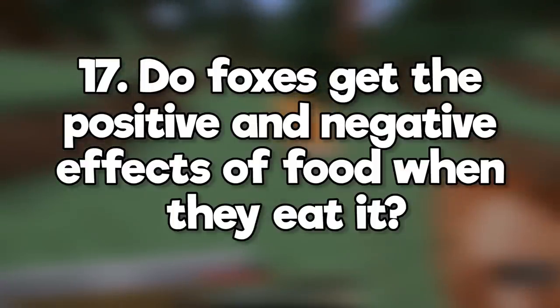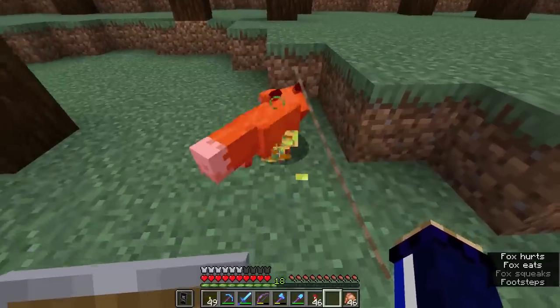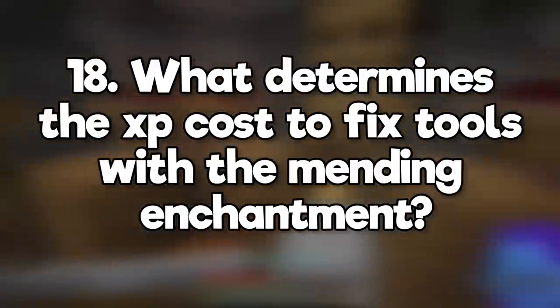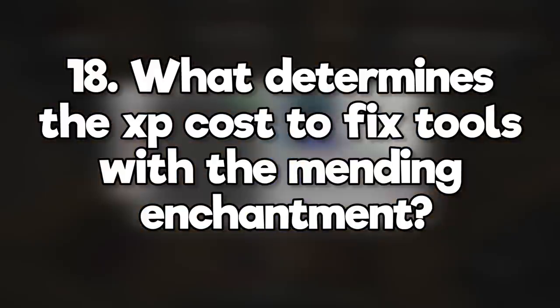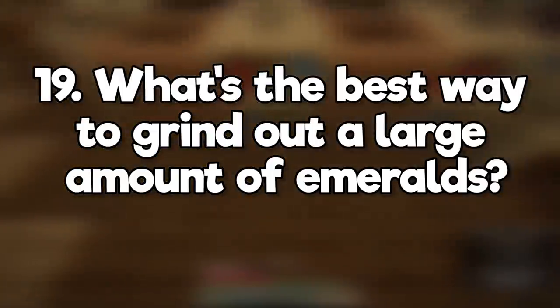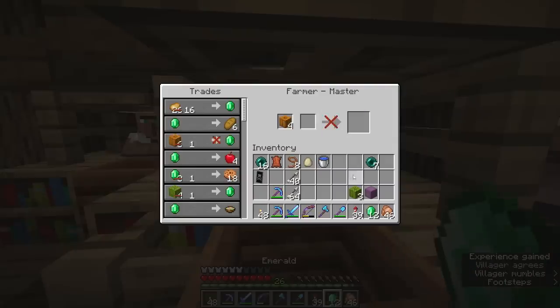Do foxes get the positive and negative effects of food when they eat it? Yes, I poisoned this fox with a poisonous potato. They also teleport if you give them chorus fruit. What determines the XP cost to fix tools with the mending enchantment? Mending repairs two durability per XP orb, although sometimes the orbs stack. What's the best way to grind out a large amount of emeralds? It depends what you're farming — farmers have good trades, melons and pumpkins are a safe bet.